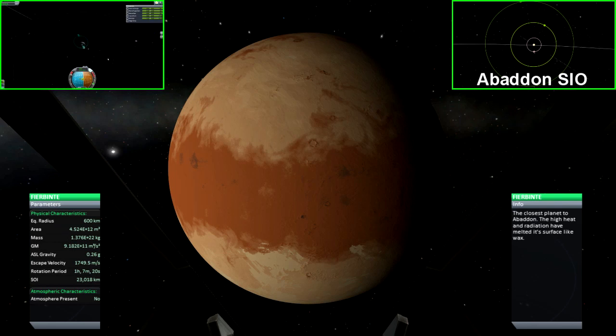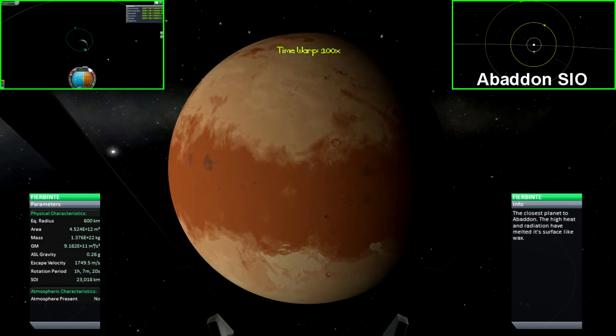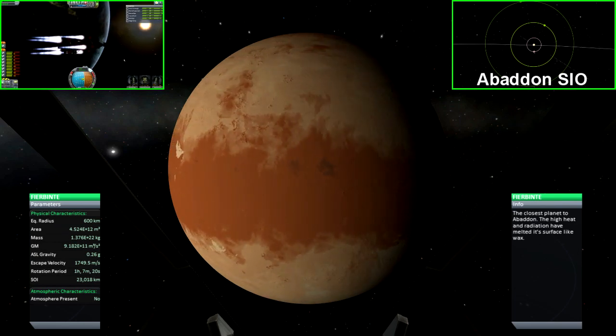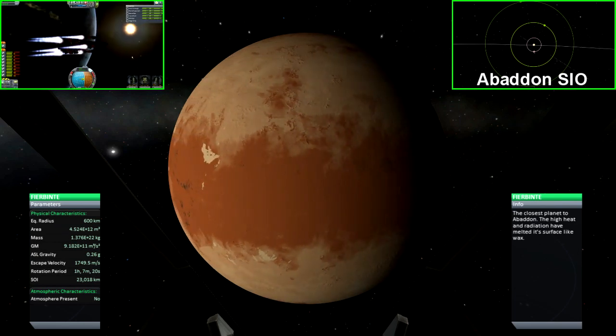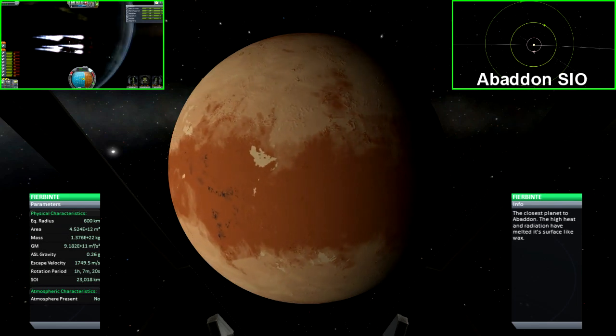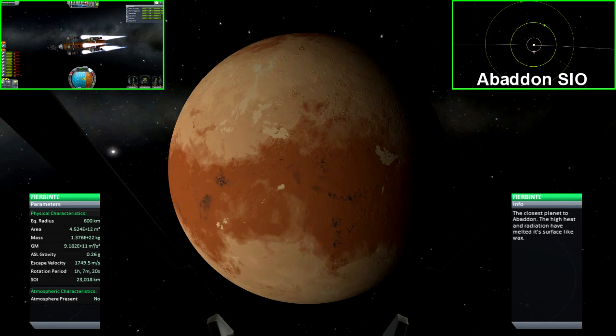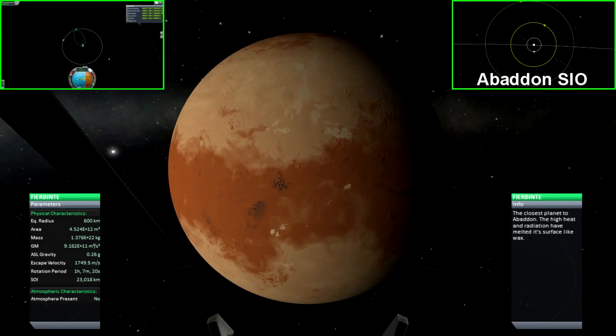The first planet in Abaddon's sphere of influence is Firebenti. Firebenti has no atmosphere. It matches the size of Kerban, though it only has one-fourth the gravity. Being so close to the sun, this planet resembles Duna in many ways, being a dry desert with no water.